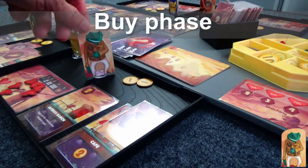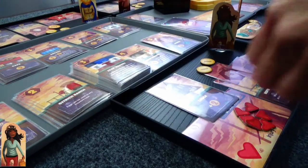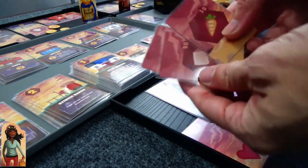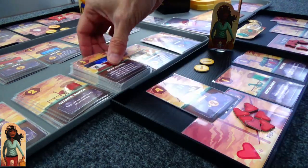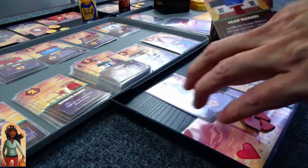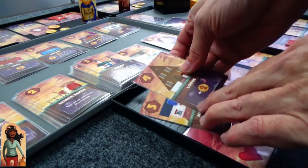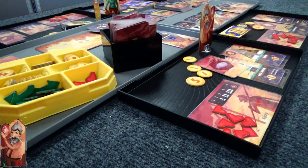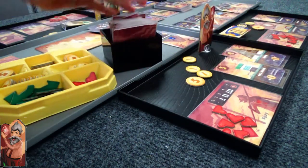Let's do our buy phase. Frog is first, he's got nothing so he passes. Goggle Girl actually has some resources squirreled away in her location — three different locations. She's going to go ahead and pick up the Soap Maker. This is a cool card — it allows you to ignore the Sludge Monster and even gives you a treasure. There are a few locations like this that allow you to ignore monsters.